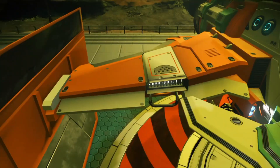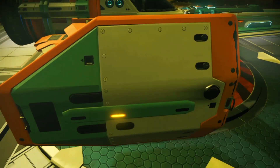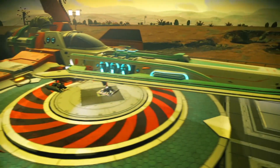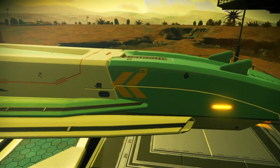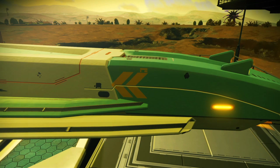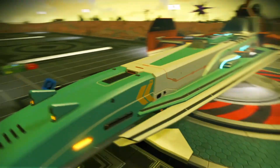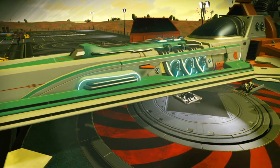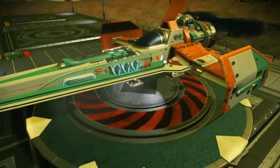They usually have numbers on these things but this one hasn't, so whether that's actually classed as a rarity. Sometimes they have them lightly printed on the side wing things here but it doesn't seem to show on this one. But it is a nice color scheme - I think it looks really good. You can see it's got little arrows pointing in the other direction on the front and some kind of little alien text above it. It looks pretty cool, pretty mean actually. There's no battle damage on it and it looks quite clean. So yeah, it's a fantastic little ship.